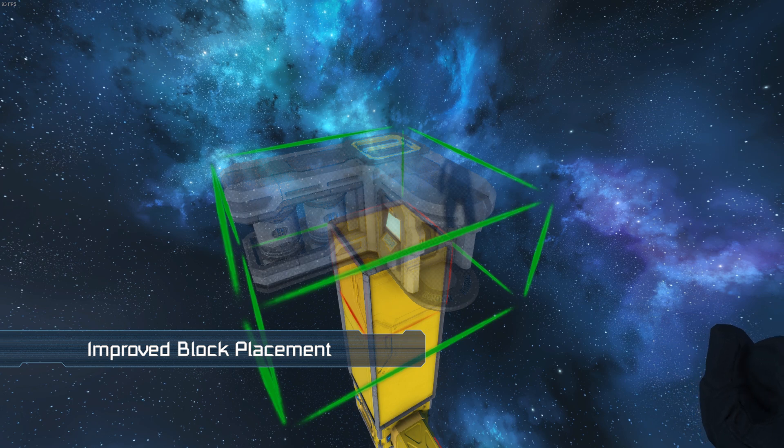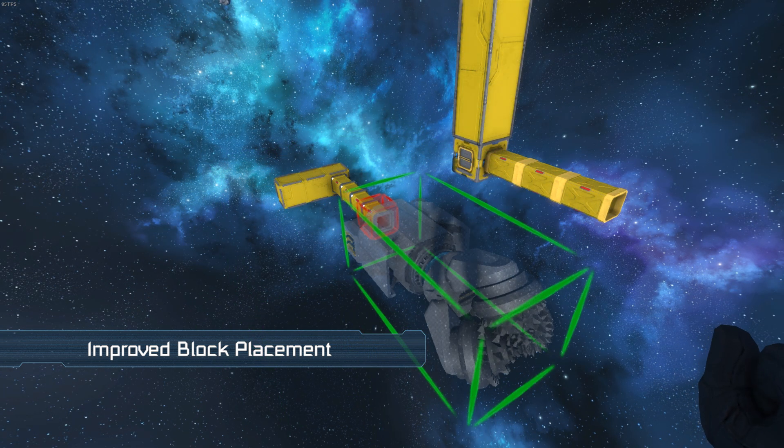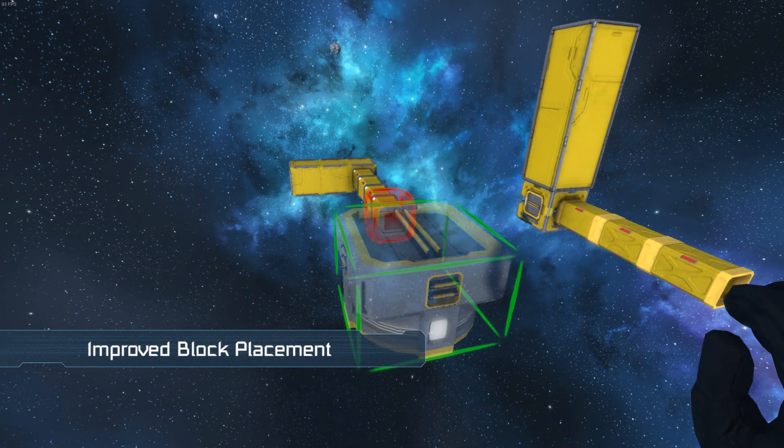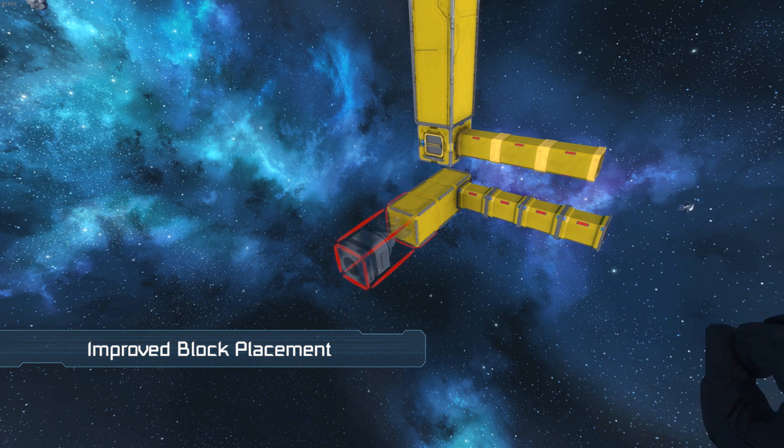This was just not possible before. There will also be additional blocks with conveyor ports that will try to align with other conveyor ports when being placed. Certain elements of ship construction should be slightly faster and more intuitive thanks to these changes.